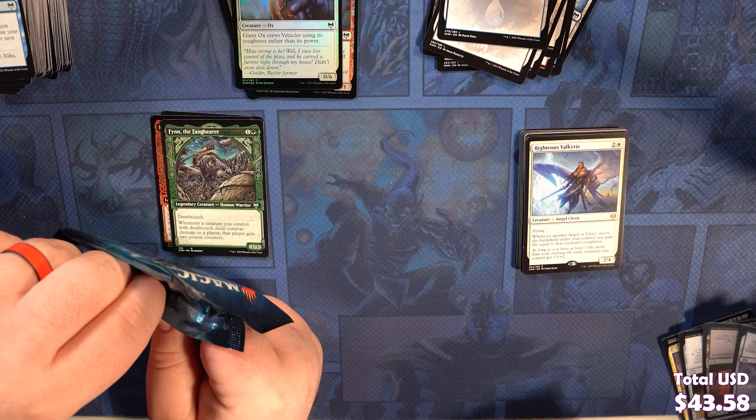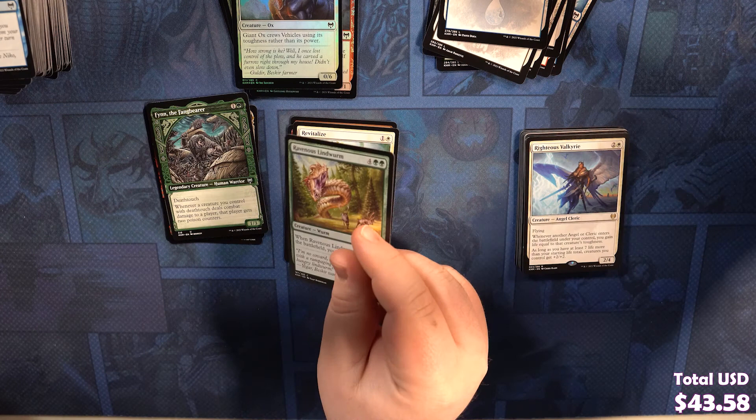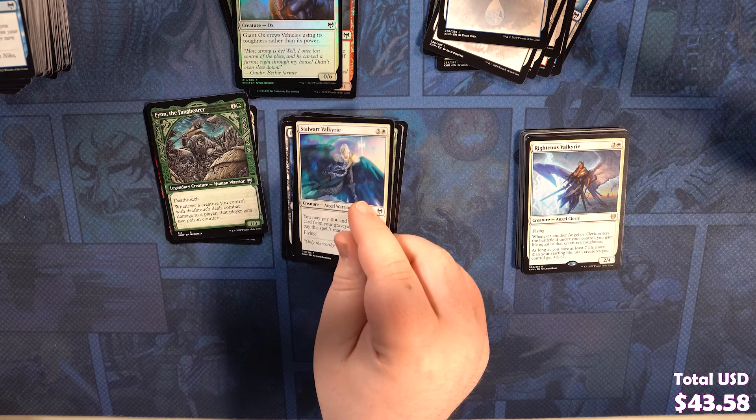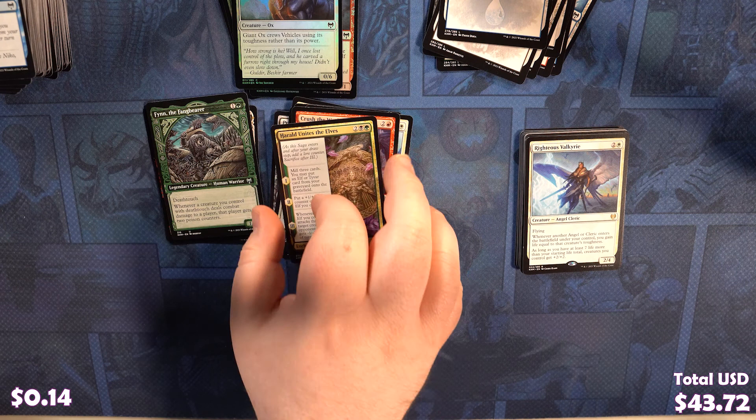Raider's card, Seeds of Spoils, Revitalize, Ravenous Lindworm, Priest of the Haunted Edge, Goldvein Pick, Guardian Gladewalker, Steward Valkyrie, Pilfering Hawk, Ignoruinize — I don't think I've seen that card. Claring Spirit, Crush the Weak. We got Herald Unites the Elves — that's a cool card. Our rare is Herald Unites the Elves. And a Snow-Covered Mountain.